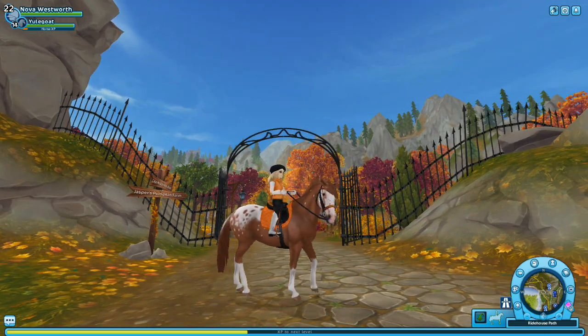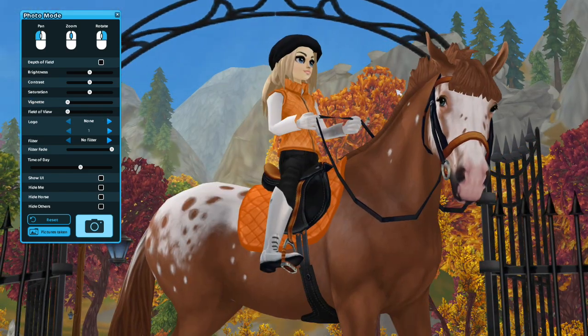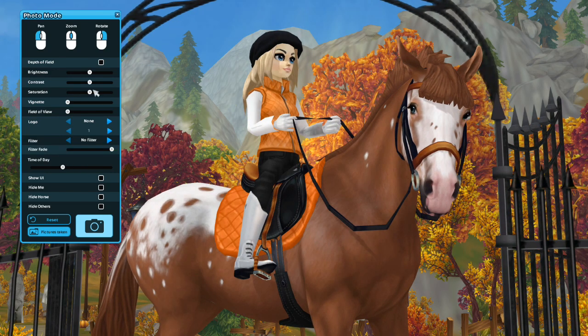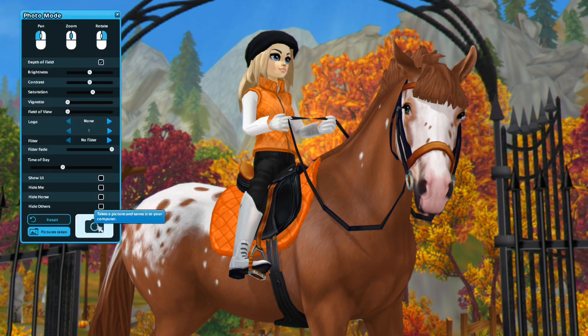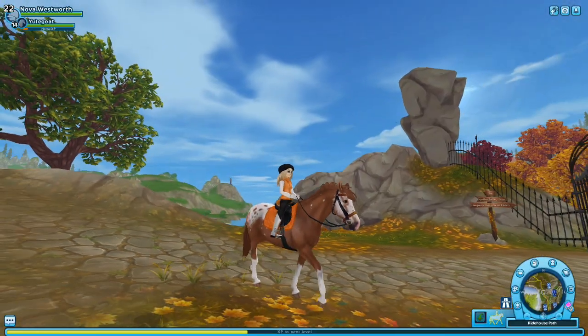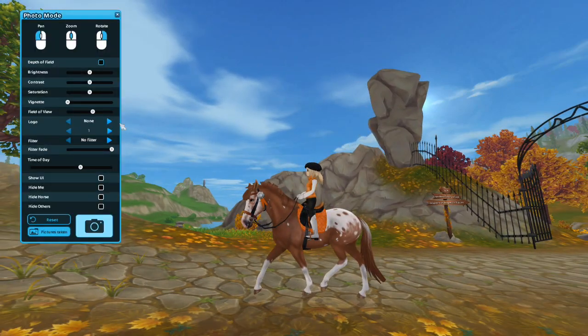There are a few Paso Finos I might want — like the brown one, it's kind of pretty. There's one on the app I don't think I'd ever want, and there's a buckskin as well. I don't know if I want that one, but it's cute. And of course I would get the brown Belgian Warmblood — probably the one without white markings, but I might also get the one with white markings because it reminds me of an old horse I used to have.